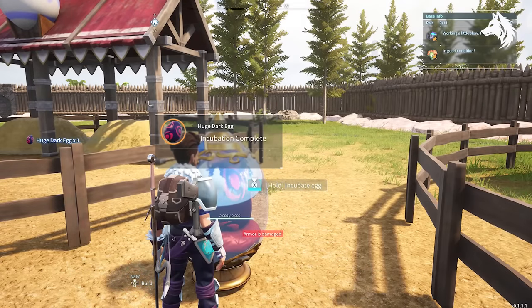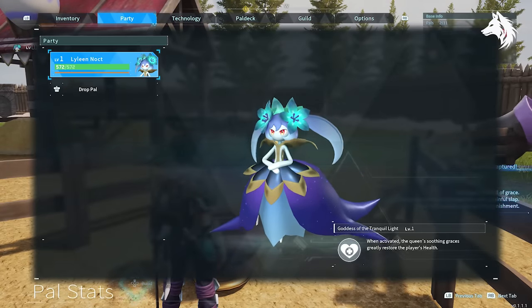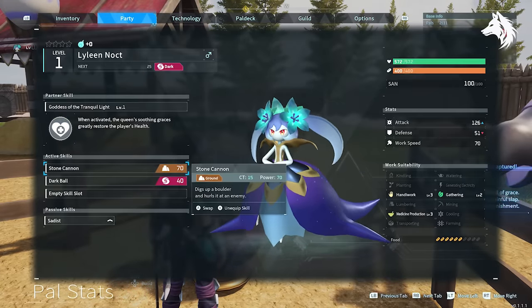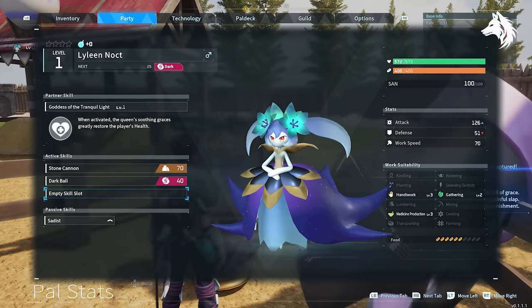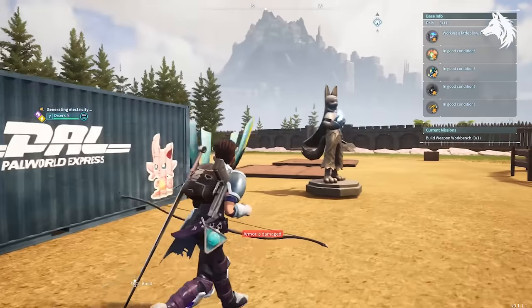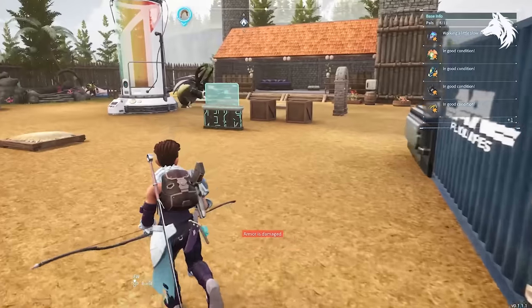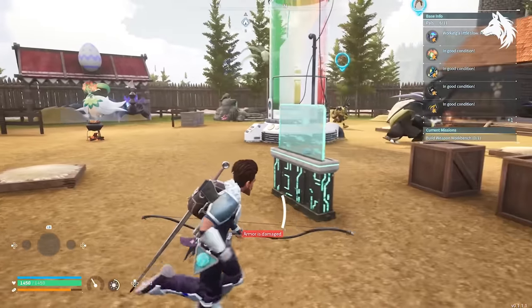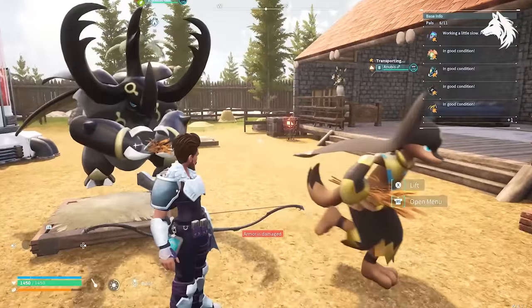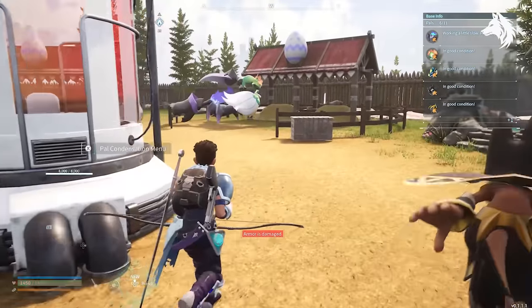So there we have it. As soon as you're level 19, you can build the breeding pen, and then all you need to do is catch an Elizabee, Relaxasaurus, Grisbolt, Dinosong, Mossanda, Hellzephyr, and Sweepa — all pals which should be around the level you are when you unlock the breeding pen at level 19. You can then use them to breed together and create seven of the strongest pals in the game that would only otherwise be found after level 40 in the wild. Half of them are the strongest pals of their type in the game: Jormantide, Anubis, Zerk, and Lyleen.